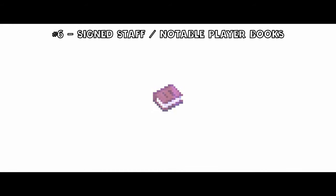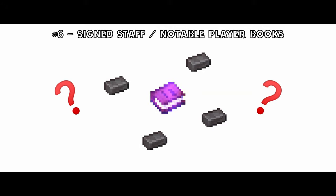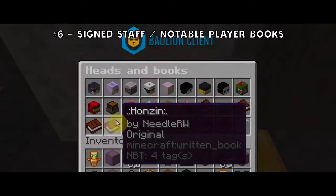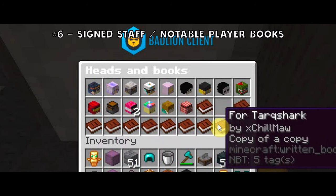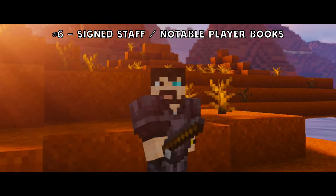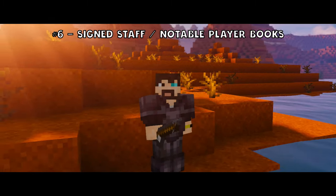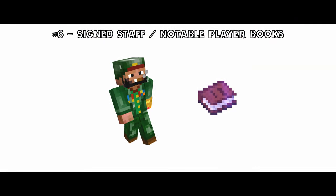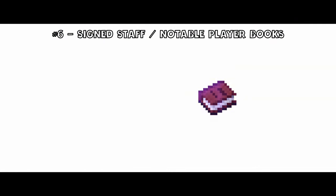The value of a customized item is one of those subjectively valued items, making it tough to fit into a top ten list. There are many, many players who collect unique signed books, whether from notable players or not, but there's also a majority of players who really just don't give a shit. As a balance of objectivity and subjectivity, it's safe to say that a book signed by a Purity staff member is pretty valuable and falls into the number six spot.